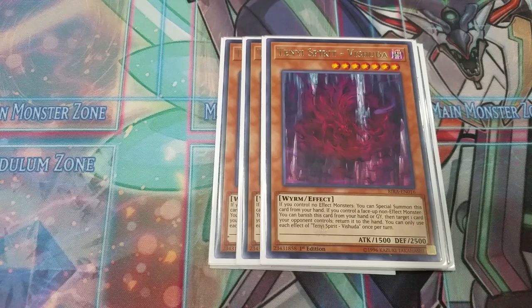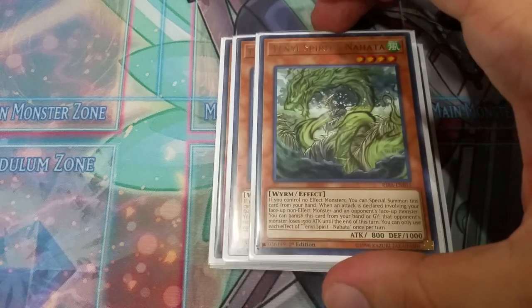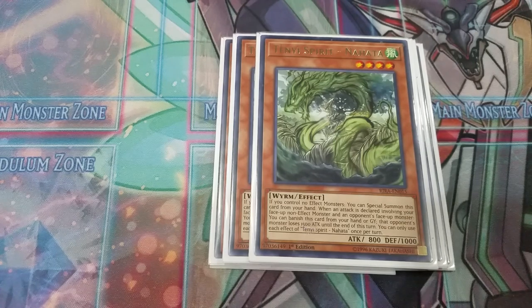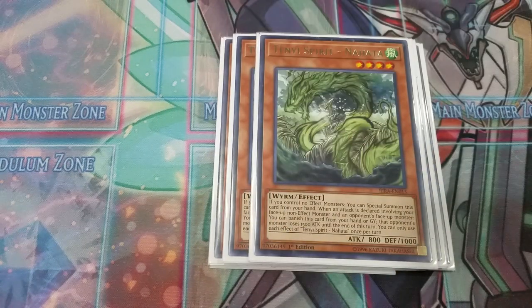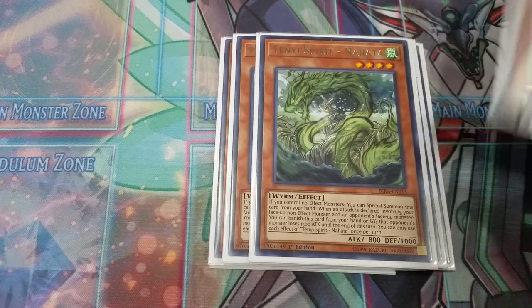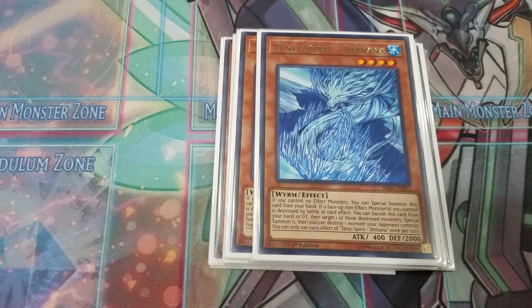We play two copies of Nahata. We play three of the good ones and two of all the average ones. Basically, you banish Nahata and you make your opponent's monster lose 1,500 attack during the battle. This is actually one of the only quick effect ones — you can activate it during either player's turn. This other one: if a non-effect monster on your side of the field gets destroyed, you can bring it back and then pop an opponent's monster.